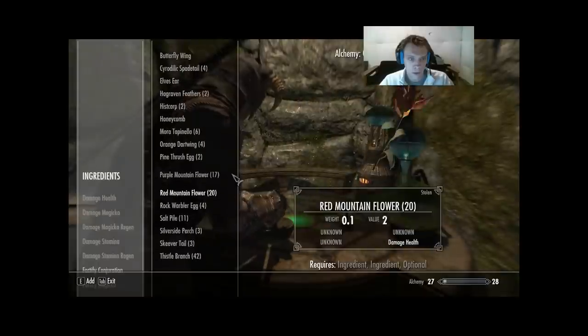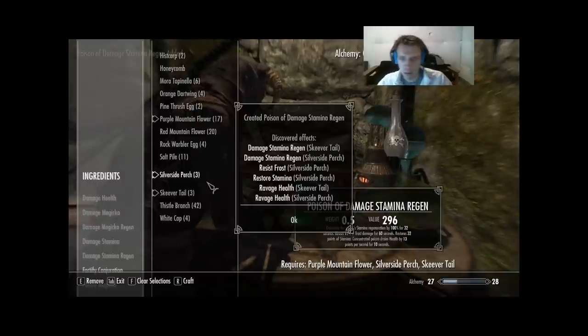Next we go Purple Mountain Flower, Silverside Perch, and Skeever Tail — two new ones. Silverside Perch: we learn all four effects — that makes it easy. Skeever Tail: we learn Ravage Health, Damage Stamina, and Regenerate Stamina — two out of four.